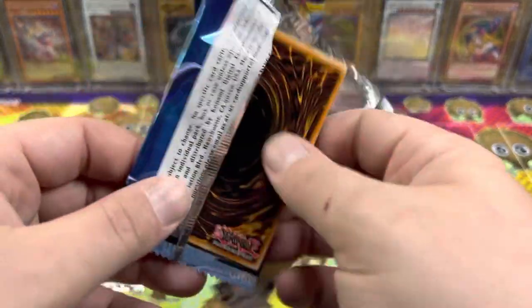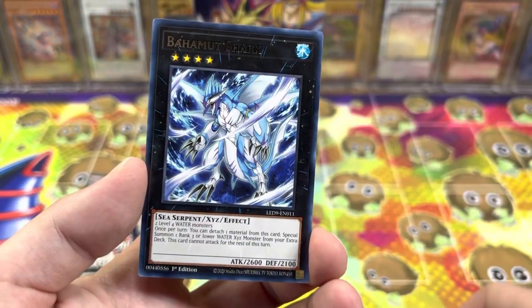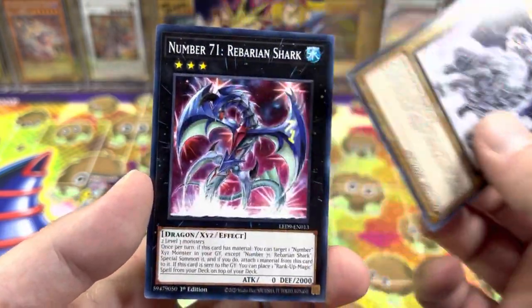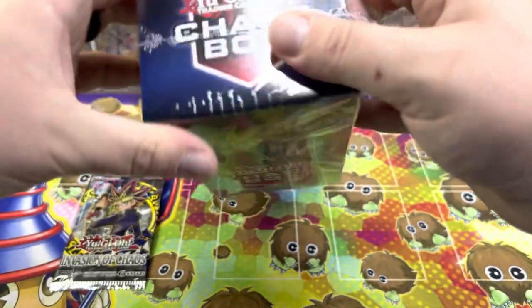Let's get that Droplet — because I've never pulled one. Rank Up Magic, Marincess Seahorse, Bahamut, Frostasaurus, and a Rebarian Shark. Definitely going to have to open that booster box soon since we didn't get anything out of those blisters.